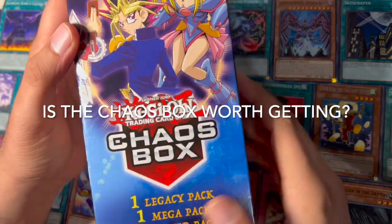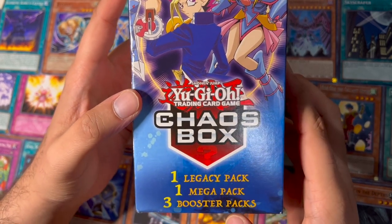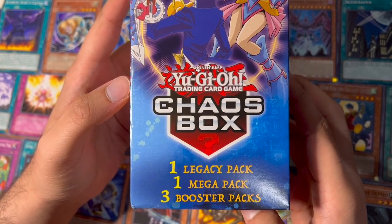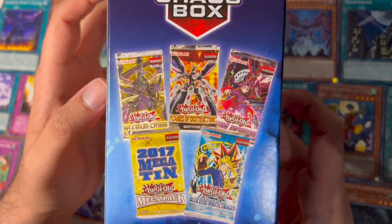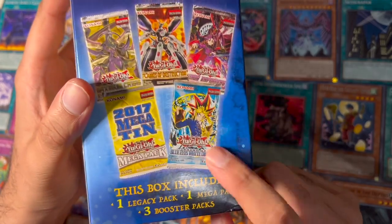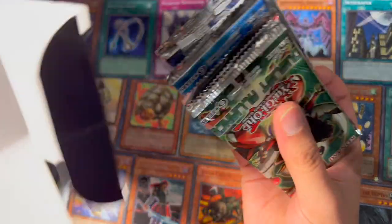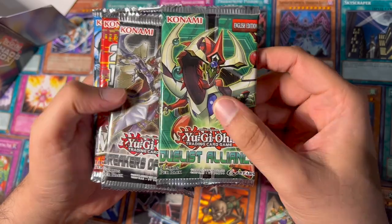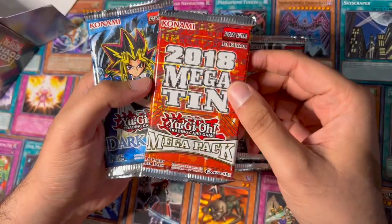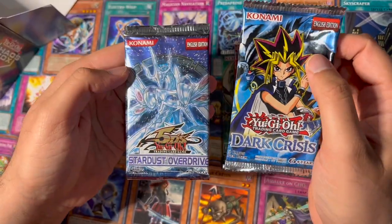Hey guys, Matchstick here. So I got this from Walmart online — the Chaos Box. It comes with one legacy pack, one mega pack, and three booster packs. This box cost around 25 bucks. We got Dualist Alliance, Breakers of Shadow, 2018 Megaton, Dark Crisis, and Stardust Overdrive.